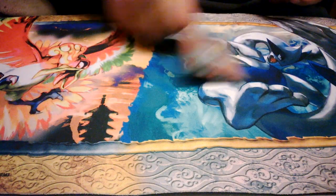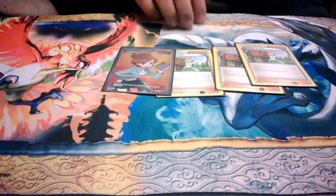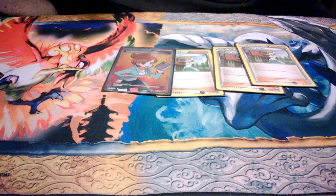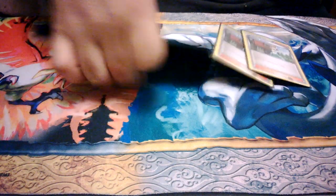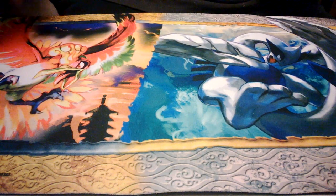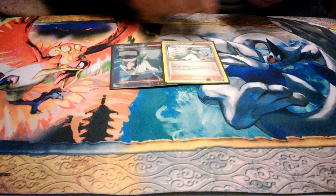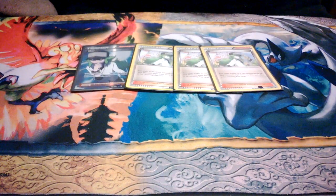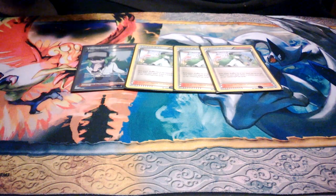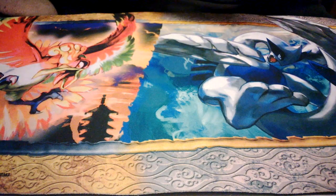And now for the Supporter lineup. I run 4 Juniper. Discard your hand, draw 7 cards — it's really good considering you're playing a draw-based deck. And it just kind of shuts off the opponent's hand with N too. So 4 N for hand disruption. You know I put 4 N in every deck.